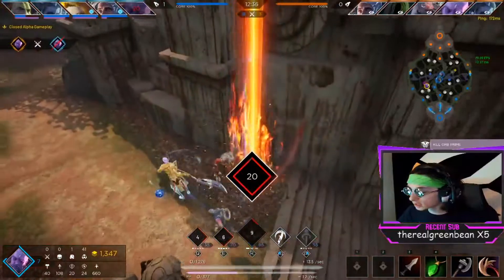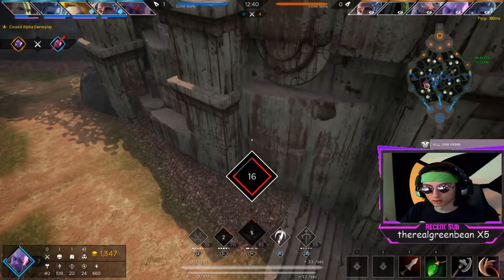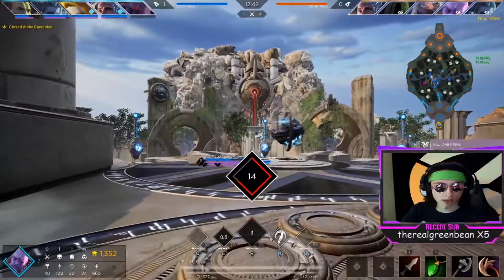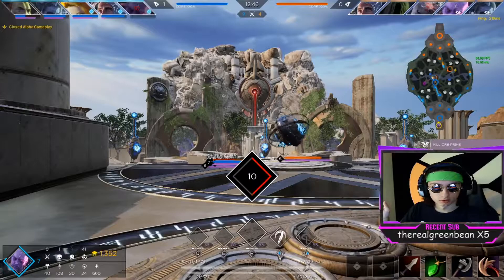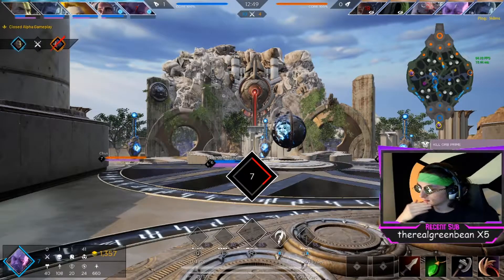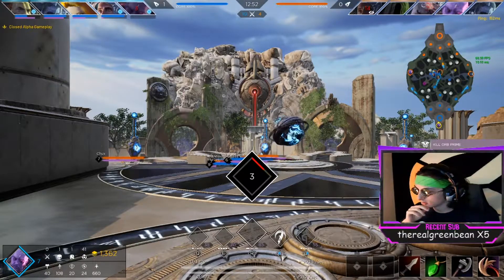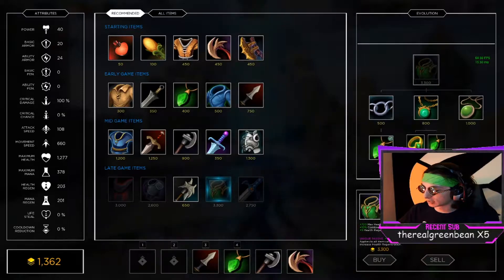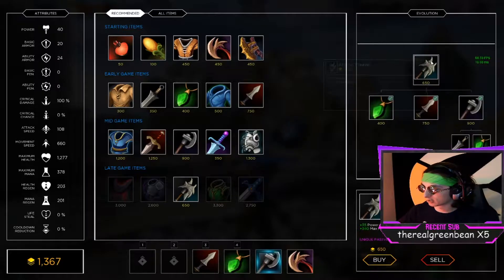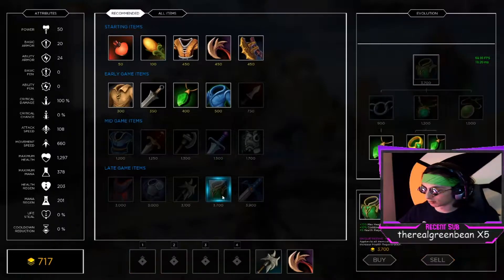Will someone clip that for a bug report? Because I wasn't on that wall — that wall shouldn't have stopped me! I was probably going to die there anyway since I was out of position, but I shouldn't have gotten stopped by that geometry. I wasn't close enough to that wall for it to stop me.